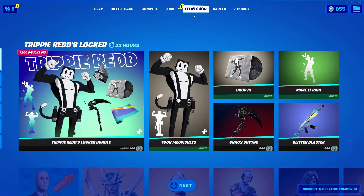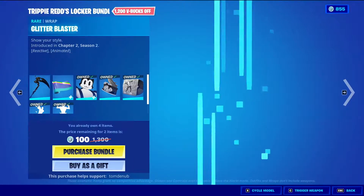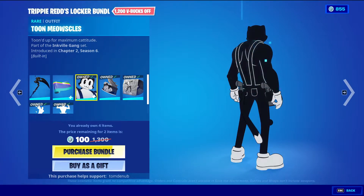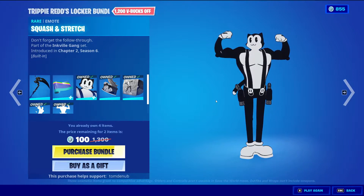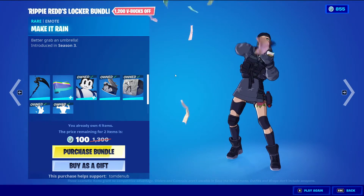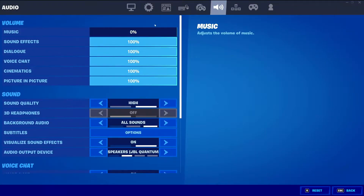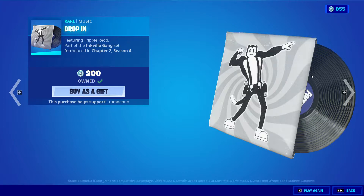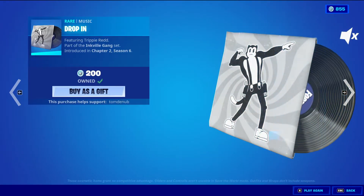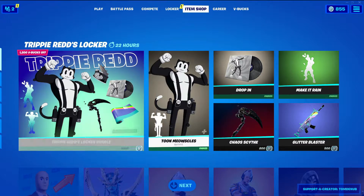It looks like we got a new locker bundle. Here we have Trippie Redd's locker bundle, which comes with Toon Meowscles with Back Bling, Tuna Can, for $1,400 V-Bucks. This skin has a built-in emote — squash and stretch. This bundle also comes with Make It Rain emote for $500 V-Bucks, and Drop In music pack for $200 V-Bucks. You can buy these all separately. The music pack is basically the emote button music pack, and I see why they made this bundle — this music pack is made from Trippie Redd, which is now his locker bundle. So that's pretty cool.